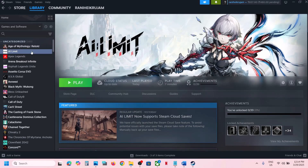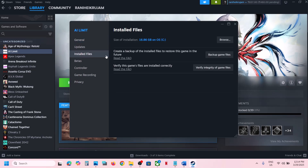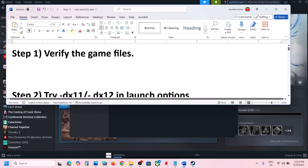The first step is to verify the game files. Right-click on the game, select Properties, go to the Install Files tab, and then click on Verify Integrity of Game Files. Once the verification is 100% complete, you can launch the game and check. This has worked for many players, so it might work for you.